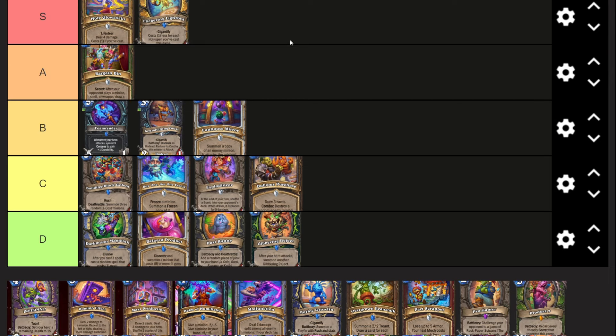Holy Glow Stick - this card is insane. Not even talking about synergies: it's four mana lifesteal deal four damage, but it costs one if you cast a holy spell this turn. So it's one mana deal four damage with lifesteal. One mana deal four damage in the past was Soul Fire, which discarded a card - and that was still crazy. This card is nuts on its own. You definitely run this in a lot of different Paladin decks - if we see Light Glare Paladin, you're obviously running Holy Glow Stick.